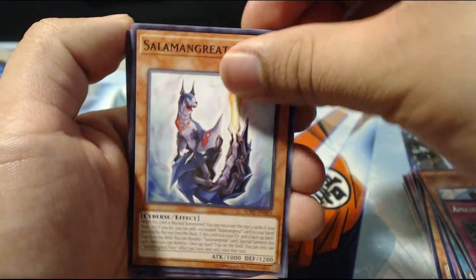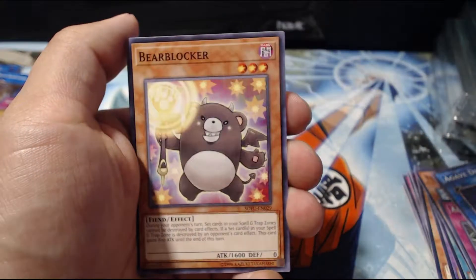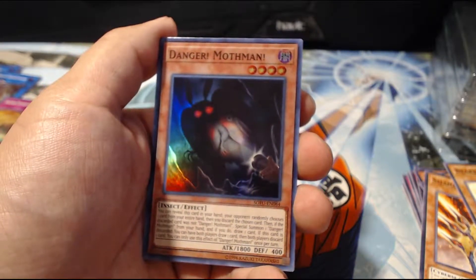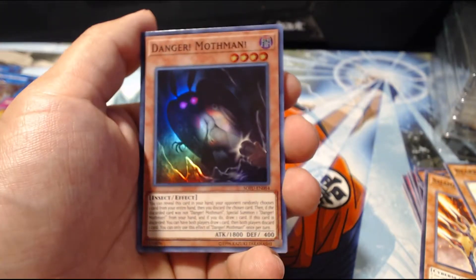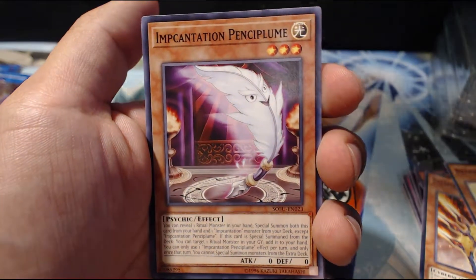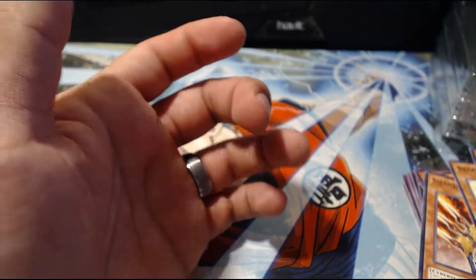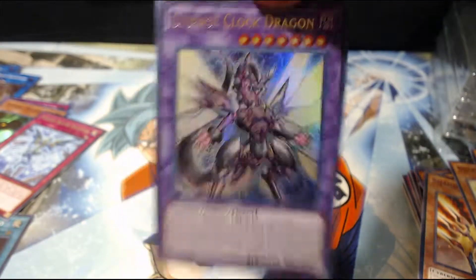Salamangreat Foxy, Igage Dragon, Salamangreat Jack Jaguar, Babycerasaurus Blocker. Danger! Mothman, Thunder Dragon Discharge — I don't even know that card's name. Salamangreat Sanctuary and Salamangreat Falco. No Thunder Dragon Colossus, but that's okay — we actually pulled the cover card of the set earlier, so I'm not really too mad.